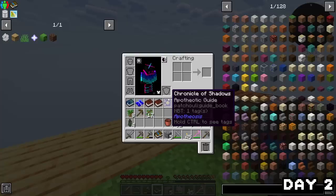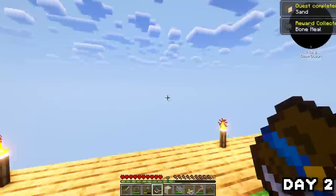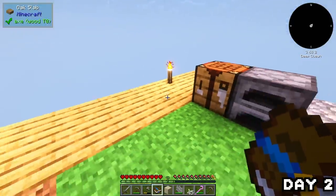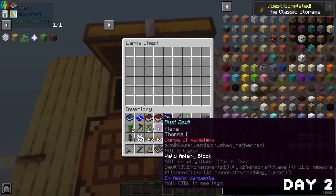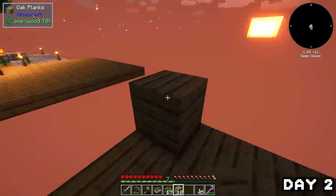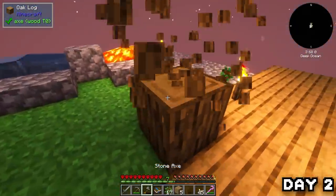This time it was birch saplings — the best one in the game. I did the same for sand and gravel and my inventory was already filled with everything, including 64 bone meal. After dealing with those quests I made a chest and stored everything away before expanding out the island, adding a little blocked-off area to use at night to farm mobs.